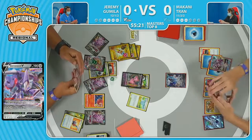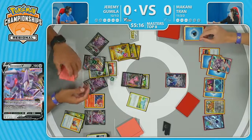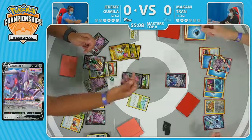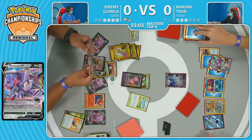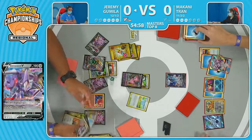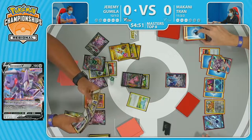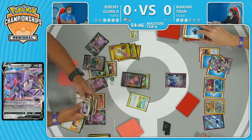Just got to pray that Makani doesn't have that Boss's Orders. It looks like this is Jeremy's third turn actually — because he went first. Palkia, Greninja, attach, pass. Went second — attach, pass. So there is a little bit of discussion at the table, just retracing the steps of the turn to make absolutely sure everything has gone according to proper rules and proper gameplay. I certainly didn't notice any direct errors, but the judges are there and they'll get it resolved. There will be a time extension to make up for this lapsing gameplay.